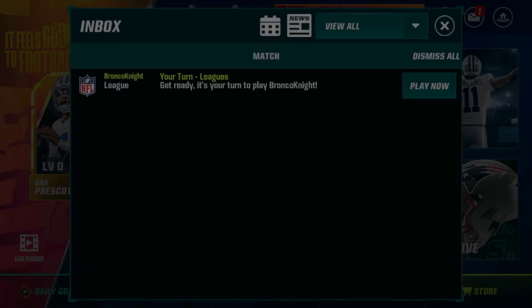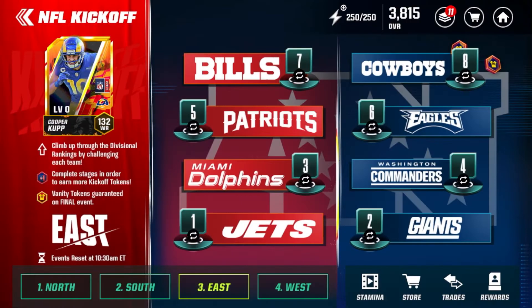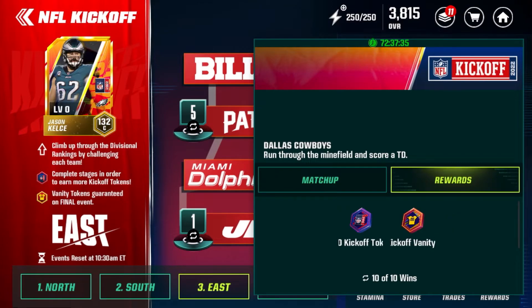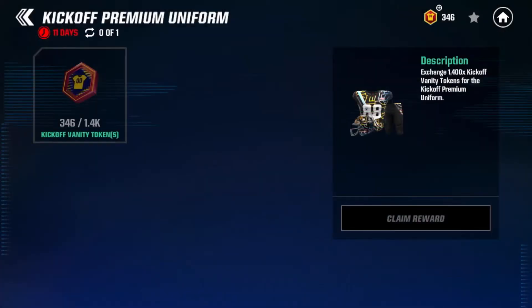This has to do with the vanity tokens. When you go through and play all the events, you only get a lot of vanity tokens on stage number four. Stage four has lots of high overall locks in order to play these events. The other events on stages one through three give vanity tokens but not a lot — for example, one gives 20 for playing 10 times, and the rest are 10 per day. Even this one uniform I have left costs 1.4K vanity tokens, so it is a lot of vanity tokens to get, and it was not obtainable for a lot of people.